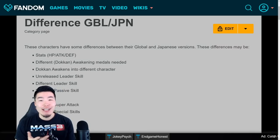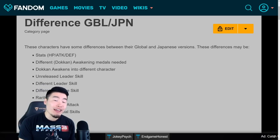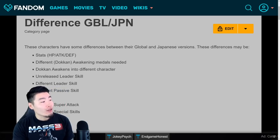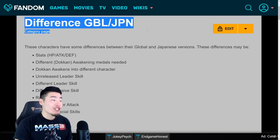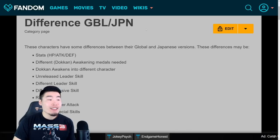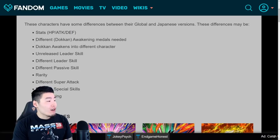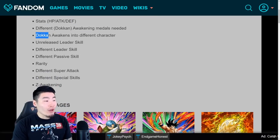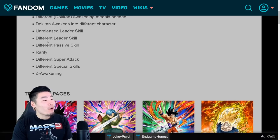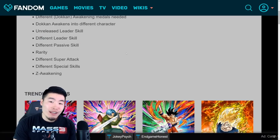Hey, what's up guys? I'm Tiger with Tiger Uppercut Media, back with another Dokkan Battle video. So earlier today, I came across this page on the Dokkan wiki called 'Different Global Slash Japan' that I thought was super interesting. Basically it shows all the characters, all the units that are somehow different between the two versions of the game, whether it's based on their stats, different Dokkan awakenings, different leader skills, different passives, different rarities, and so on and so forth.